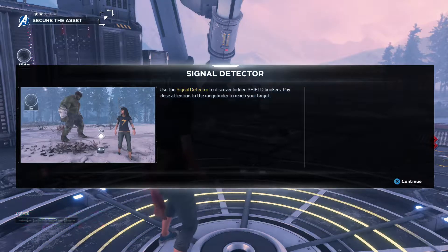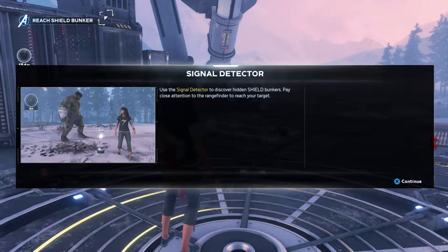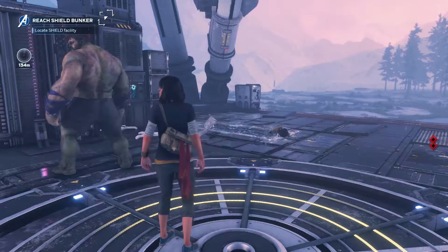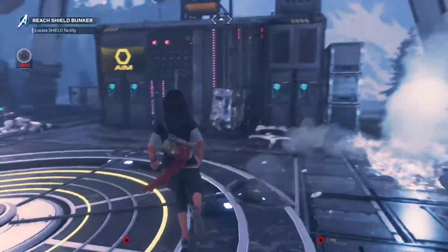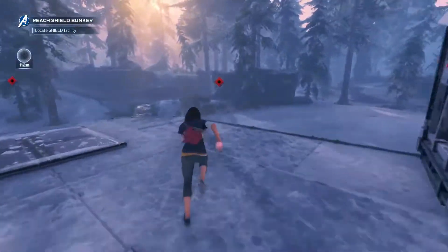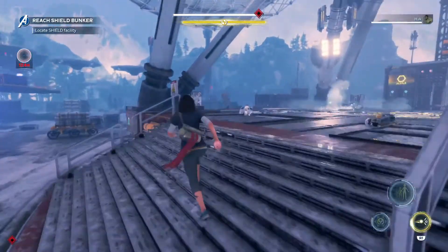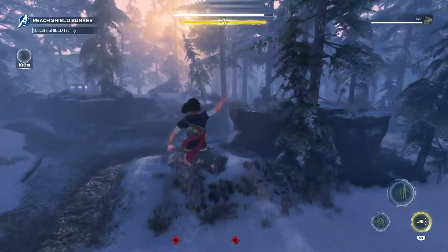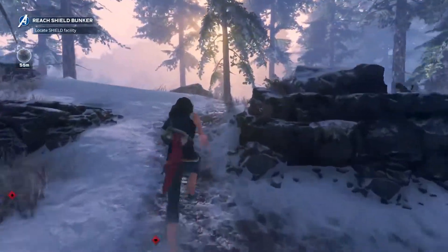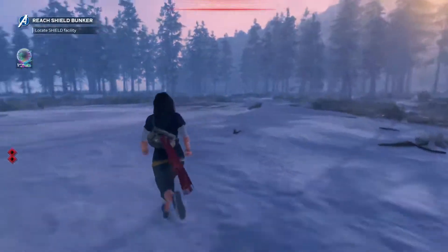This objective says: use the signal director to discover the hidden SHIELD bunker. I need to locate the SHIELD facility — now where is that SHIELD bunker? You have to follow the radar on the screen. I'm getting closer. Hey Jarvis, do you think AIM is looking for the SHIELD bunker as well? A sound theory, Ms. Khan. We're close.